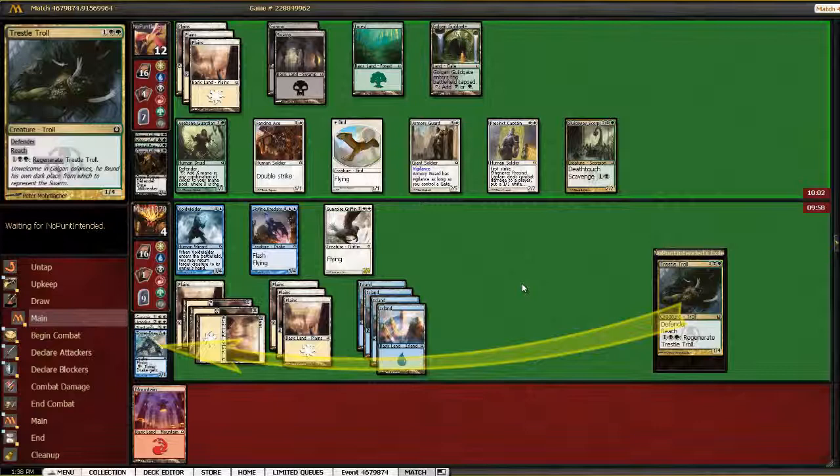But if we do wrath and he just has that creature, he's going to play it, and then he can even scavenge onto it with the scorpion, and we're basically just dead that turn unless we draw something.